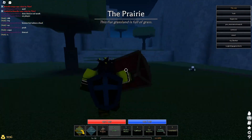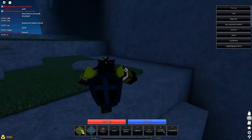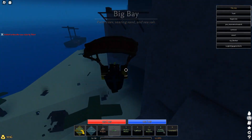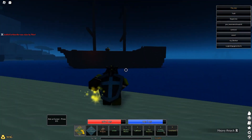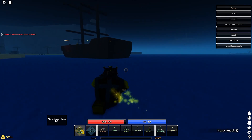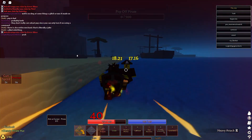First things first, we're going to head over to Big Bay and fight the boss known as Pop-Off Pirate. He drops a flintlock that we're going to need to make the six-shooter. Pop-Off Pirate is not too hard — you just have to make sure you dodge his projectiles. He does shoot a lot and dodge a lot, so range builds are helpful. But once you kill him, he will drop his flintlock.